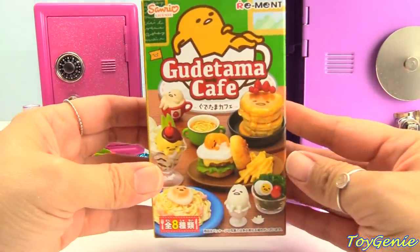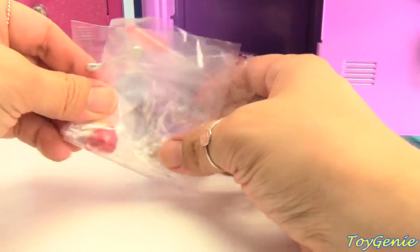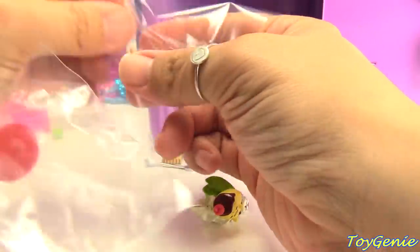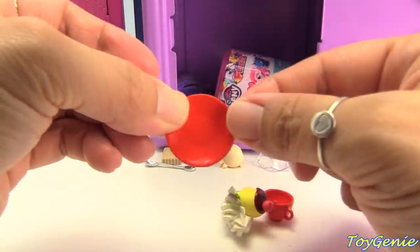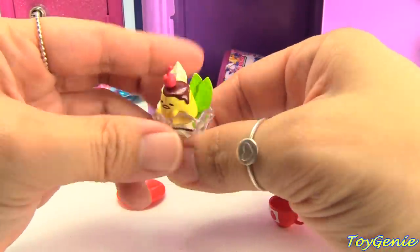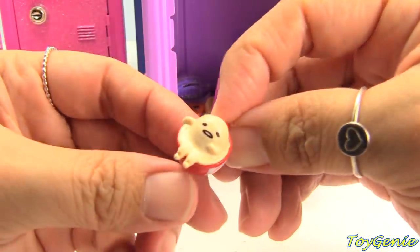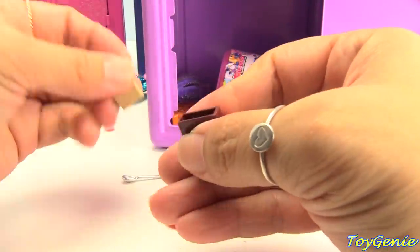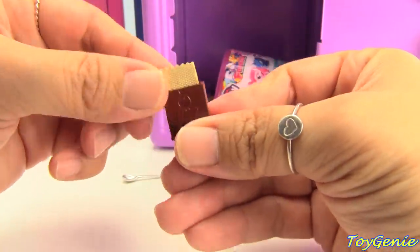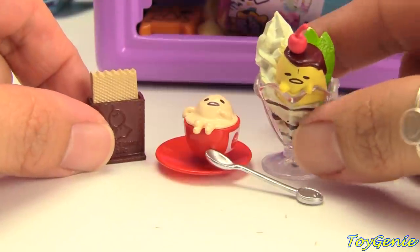Here's a Gudetama Cafe — super tiny. We have a red plate, some ice cream, a cup of cocoa, and I think these are napkins — I was going to say a wafer but maybe they're napkins. Because here's a little spoon. Super tiny and adorable.